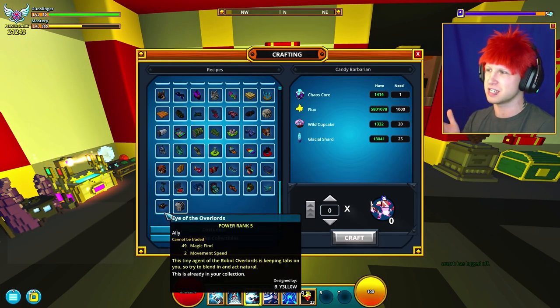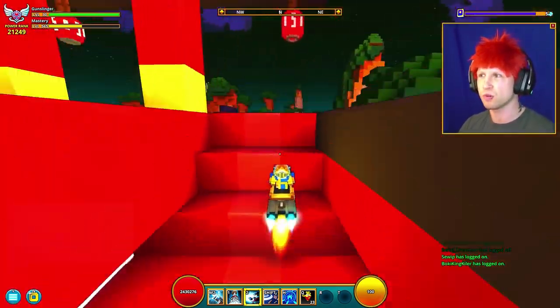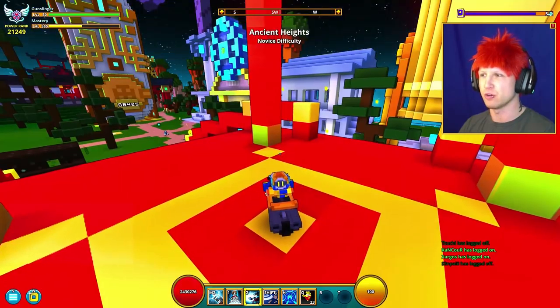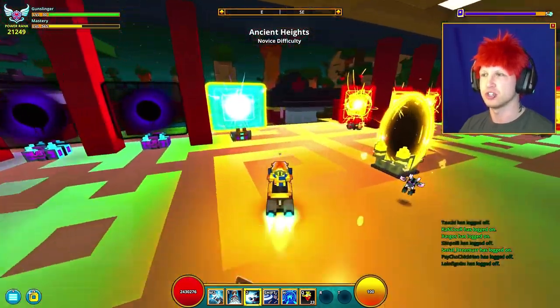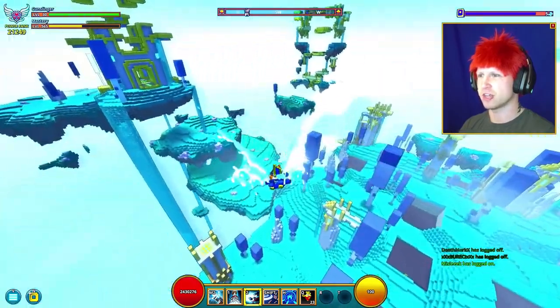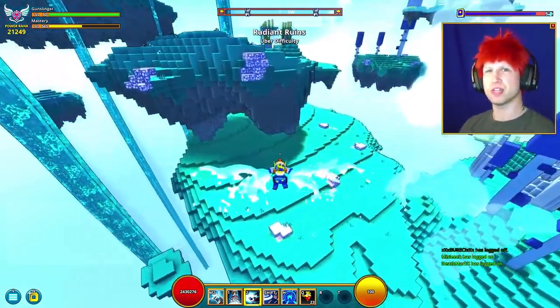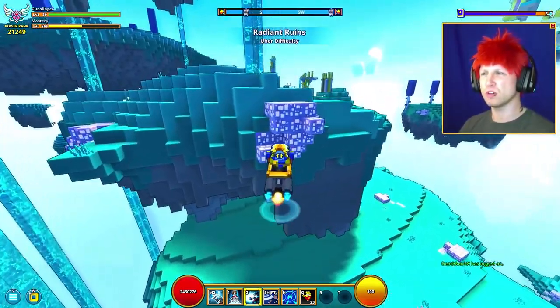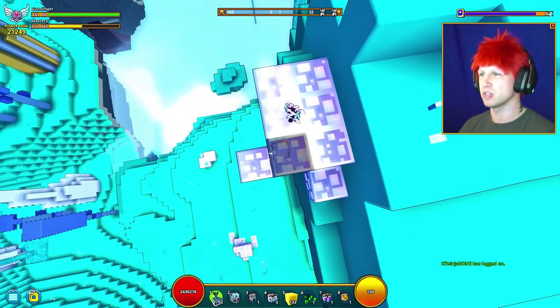Either way, it costs 30,000 flux and 1,200 crystallized clouds. Crystallized clouds you actually get from the sky world — you gotta specifically go into the sky world portal itself in order to find this rare ore. It's been a long time since I've been in this place. It's weird, it's so dead and empty but it's beautiful. I don't think you can get this stuff from the elemental world — I think you specifically have to get it just in the sky portal itself.